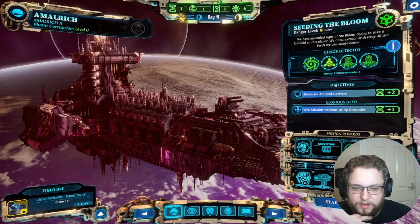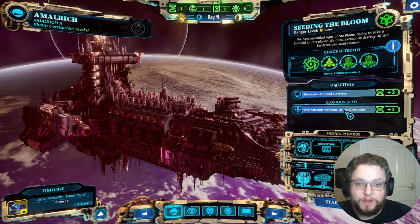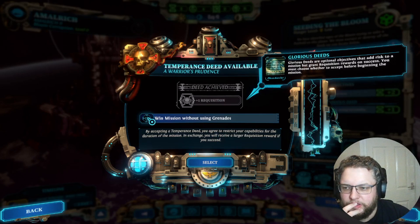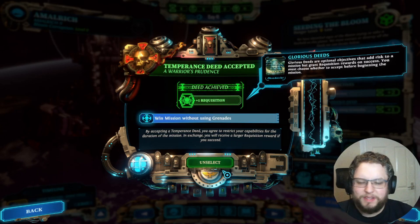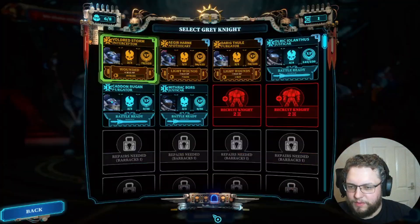Let's go in here. We get corruptors and armoury access — apothecary, storm bolter, and power armour. Eliminate seed carriers and win a mission without using grenades — interesting. Glorious deeds are optional objectives that add risk to a mission but grant requisition rewards on success. You must choose whether to accept before beginning the mission. I actually think we can do this without grenades.